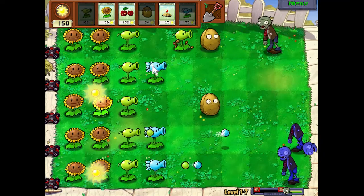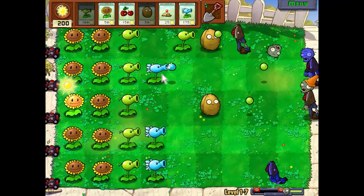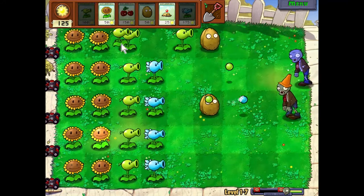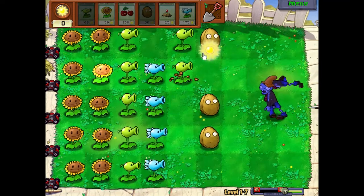I'll go ahead and start planting — peashooter, snow pea, peashooter, like that. You don't need two peashooters; the effect isn't doubled or anything, so you only need one per row.